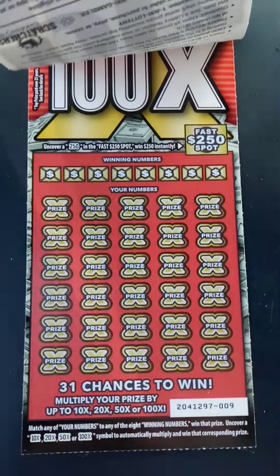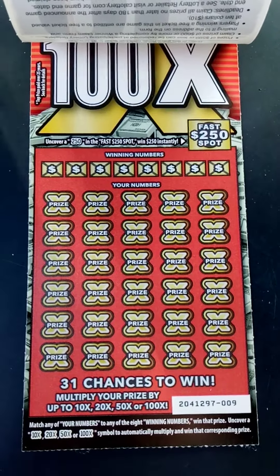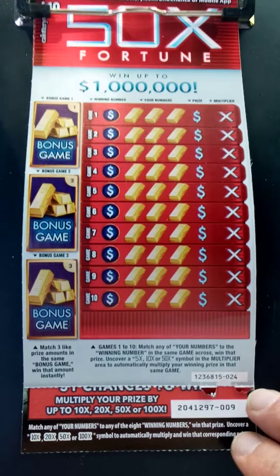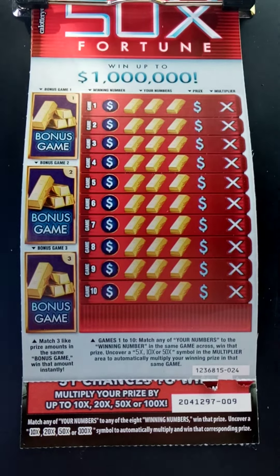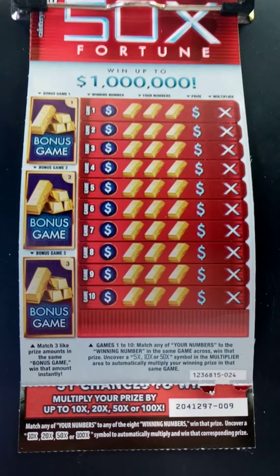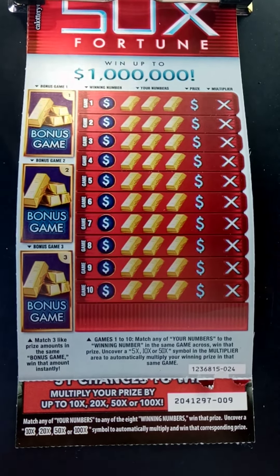And then underneath that, we got the old school $20 100X. Ticket number 9, folks. Got these from a liquor store — not the Shell Gas Station — but gonna be using my coin right here. So let's get started with this game. See if we get a win. Here we go, wish me luck.